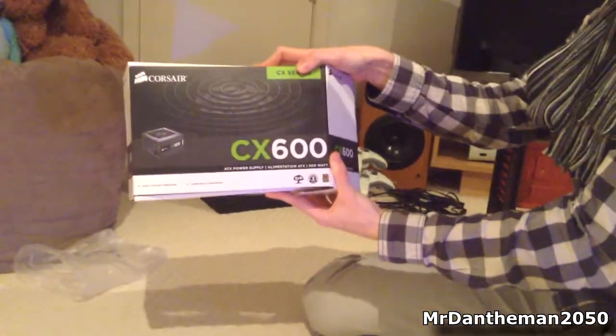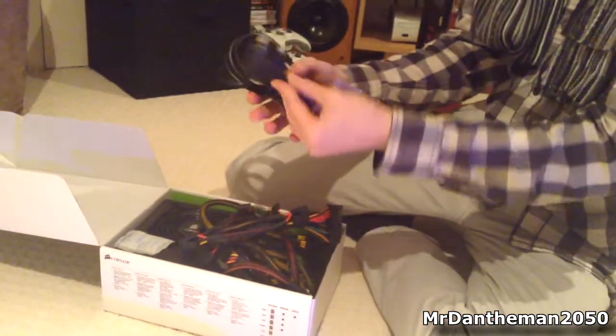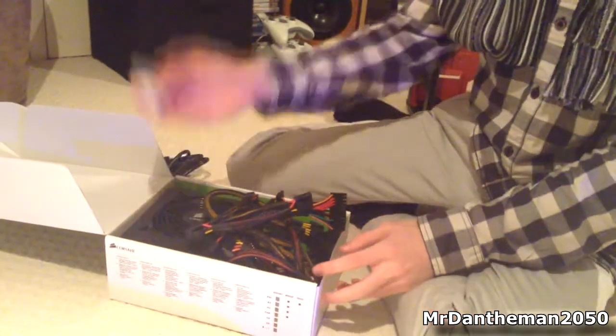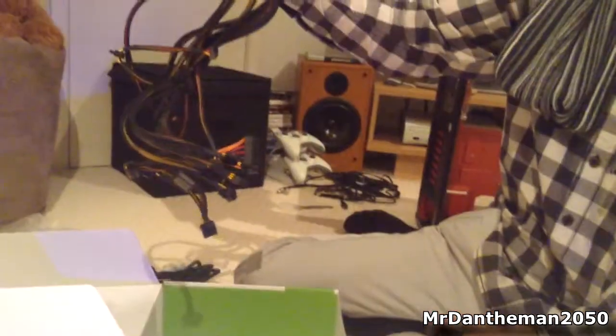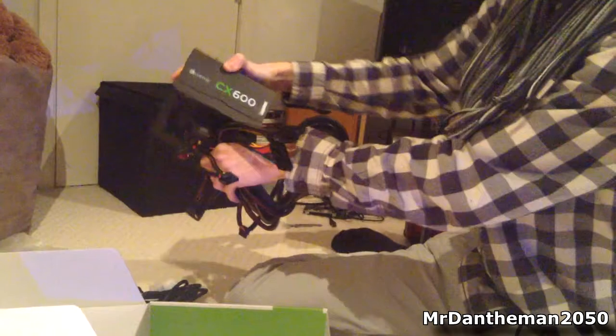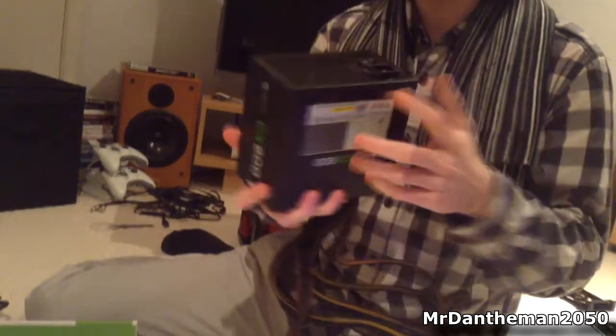This is the power supply I'm currently using — the Corsair CX600. It's a 600-watt power supply. It's not modular so you get loads of cables, but we've got a nice case. You get some gel things to keep it cool, the power supply unit, and a ton of cables. It's the CX600 with a really big fan. You're always going to get cables with a power supply, but you need them to power all your components.